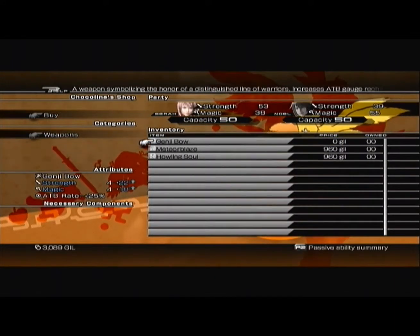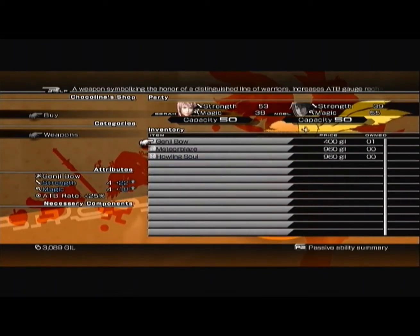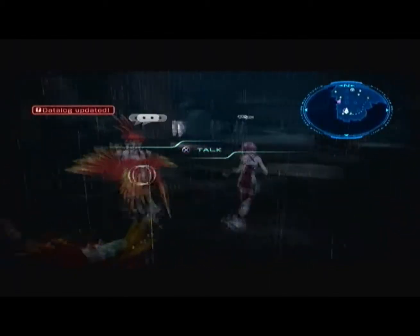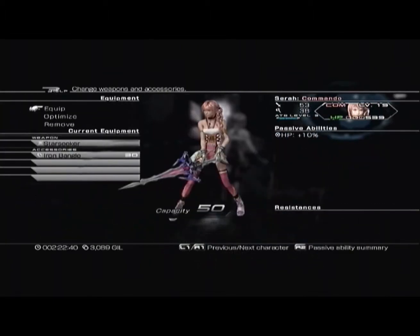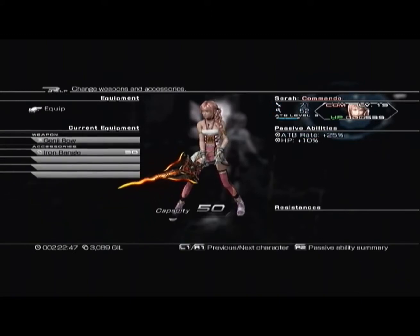Yeah, there it is — give me it! Yes, I want my Genji bow! That's all I really want. Yep, that's it, that's all that interests me. Have a fantabulous day! Let's equip it — yeah, Genji bow! Even though in the picture it looks like a sword.